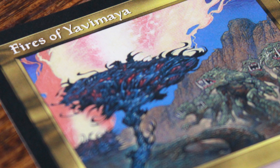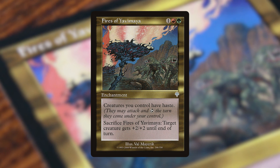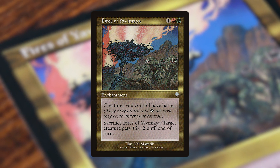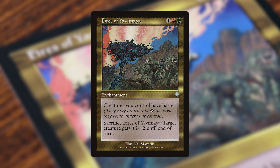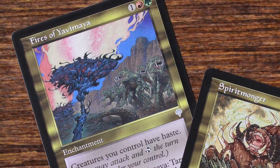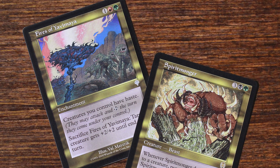Its most notable deck in Standard was Fires of Yavimaya. A standout enchantment from Invasion, Fires of Yavimaya gives all creatures you control haste, and you can even sacrifice it to give one of your creatures +2/+2 until end of turn. Fires decks were primarily red and green; however, some splashed black to include Spiritmonger. Those decks were often called Darkfires.